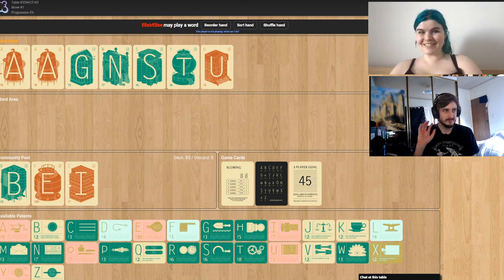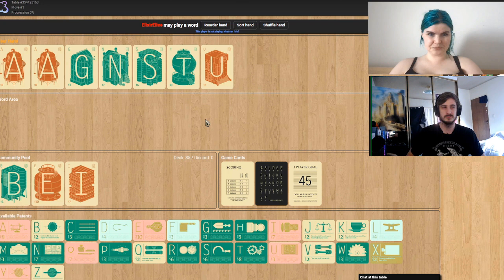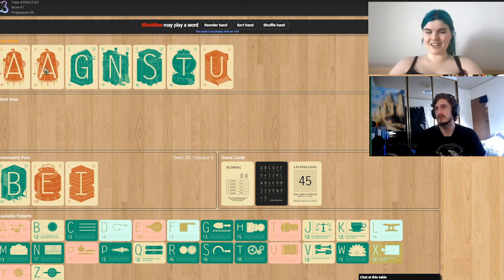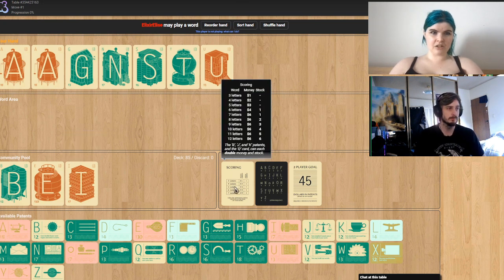So like Scrabble, you're making words. You will have a hand of cards that you'll see at the top left. You can see my cards on your screen. You'll be playing the longest word you can using these letters. Underneath there is also a community pool of letters — you've got B, E, E, and I. The length of the word gives you points.